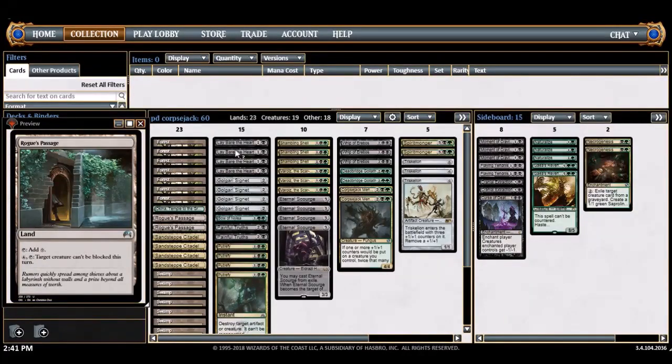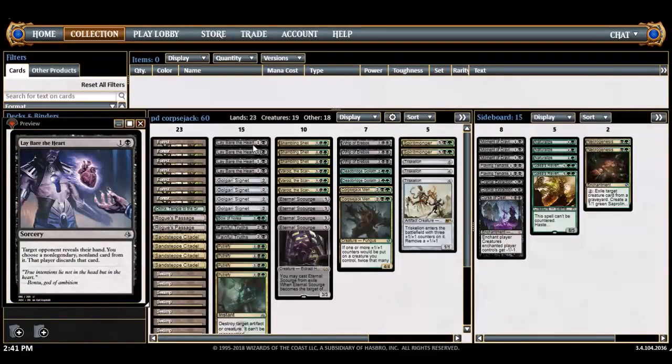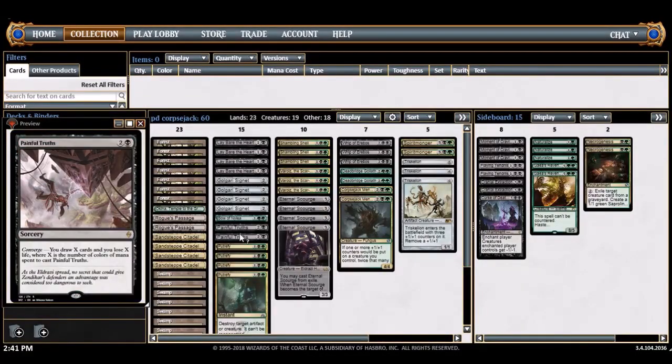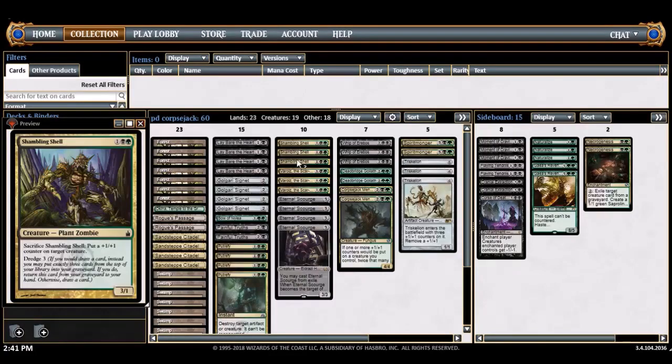Some utility cards: Golgari Signet for ramp, Bow of Nylea — it's pretty great with a couple other cards, puts counters, gains life, shoots fliers. Sultai Confluence is my converge spell — drawing three cards is fine, and drawing two is okay. Putrefy is just a solid removal spell that kills artifacts too, which is relevant for other signets.